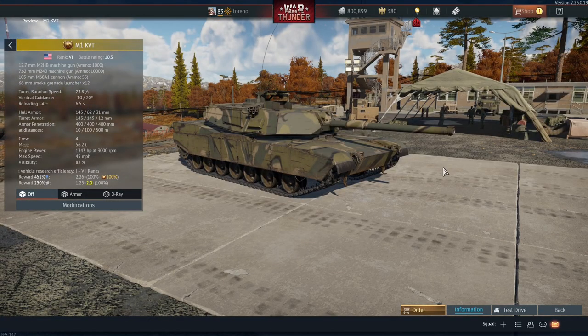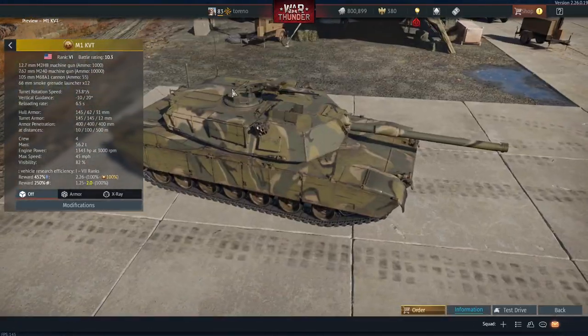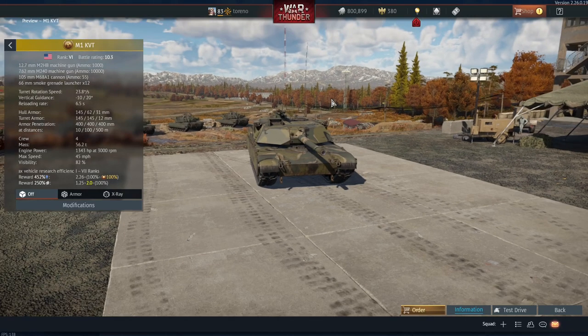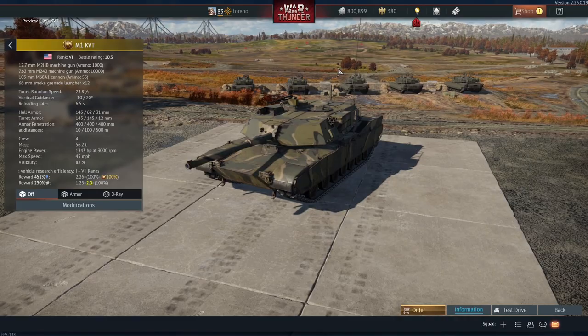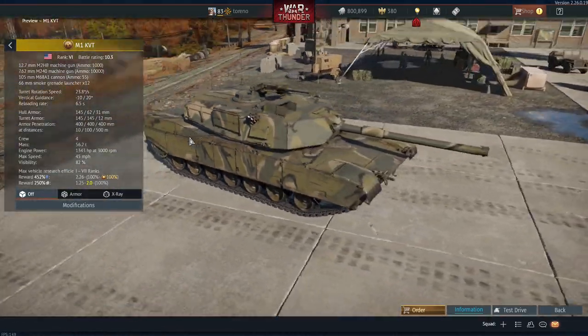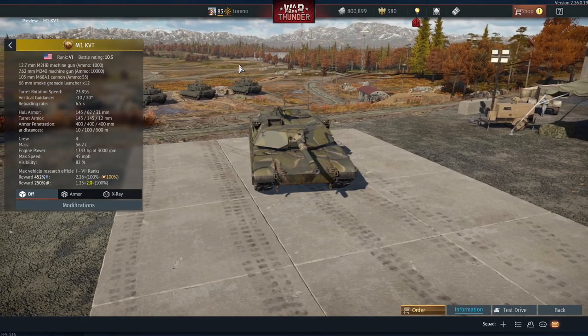Some people have pointed out in the forums and the subreddit that historically in real life this was an M1A1 Abrams. Instead they've used the M1 with the 105 millimeter gun as the variant for this tank, which is a bit disappointing. You'd think they would just use the actual historical variant, or at least add both of them — that would seem like a no-brainer for making money.